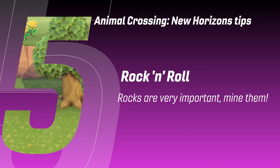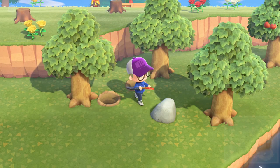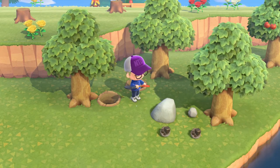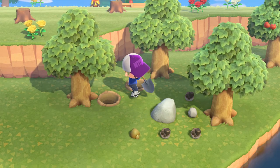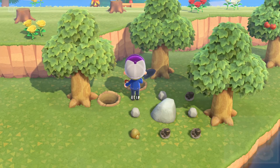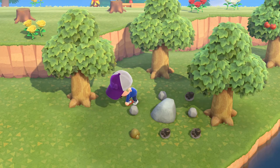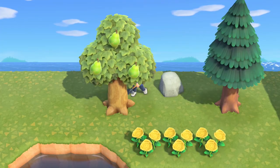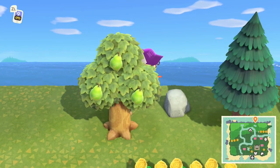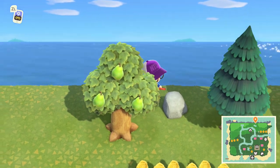Rocks are very important — mine them. Rocks seem like they're just sat there doing nothing, but you can net tens of thousands of Bells from the money rock each day and gain important crafting materials in iron, steel and clay, even gold if you're lucky. Each rock can throw out eight resources. Think of the rock as a three-by-three grid with the main rock as the middle one. Dig two holes diagonally behind you so you are blocked in and start hitting the rock with your shovel. As you hit it you'll be pushed backwards and off balance, but the pre-dug holes will keep you lined up so you can get the full reward of eight items.